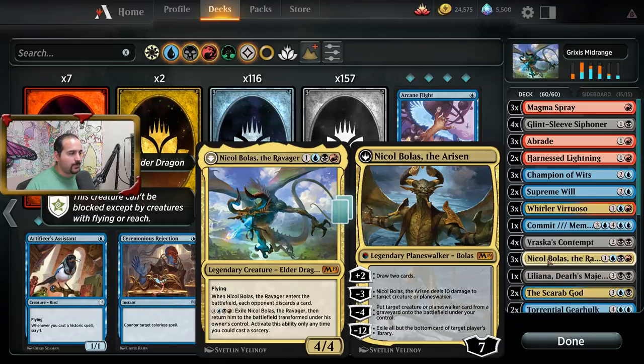Cards like Nicol Bolas are just extremely powerful. Not only is this card typically a two-for-one — when you play it, your opponent has to discard a card if it comes out on the field. And then typically speaking, if they want to take this card off the field, they've got to expend another card. So it's a two-for-one, which is always going to be in your favor.